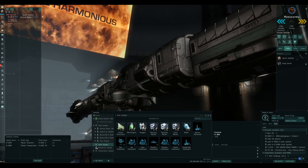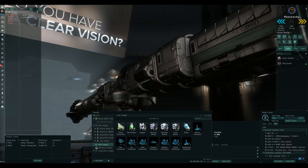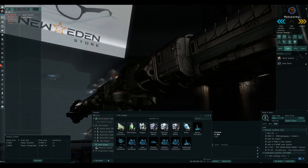Hello everyone, NetFQ here again. This is going to be part two of our planetary interaction where we're going to set up a planet so we can produce some coolant.